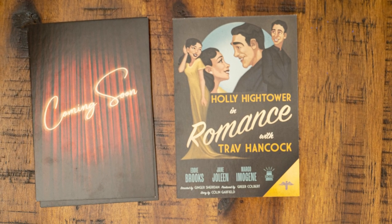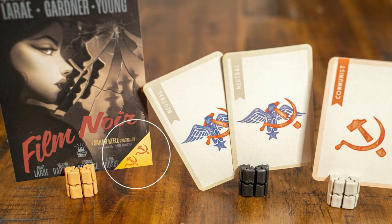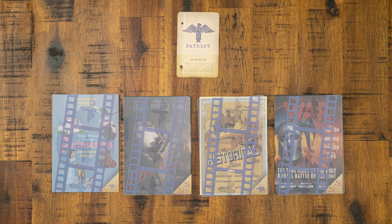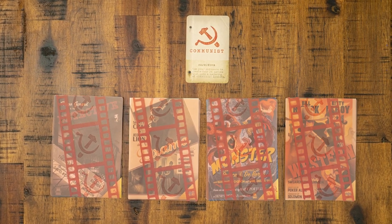So first let's take a look at an overview of how the game plays. The premise of the game is you are creating films. The films either share a patriotic message or a communist message. You will play as either a patriot or a communist. Patriots want four films that are predominantly patriotic. Communists want more communist symbols in four of the movies. So best of seven wins.